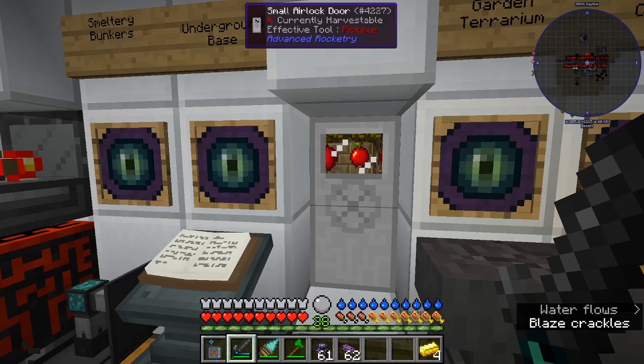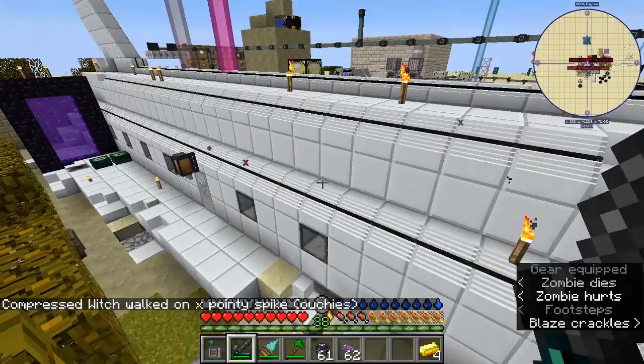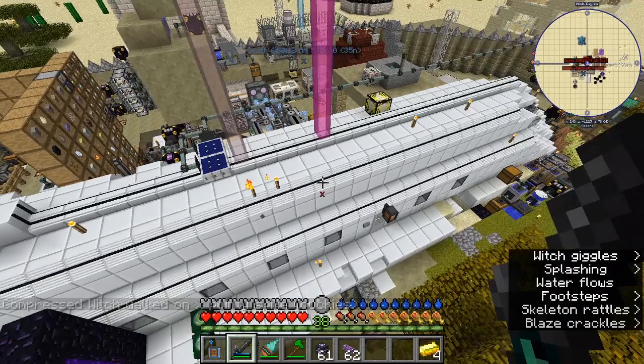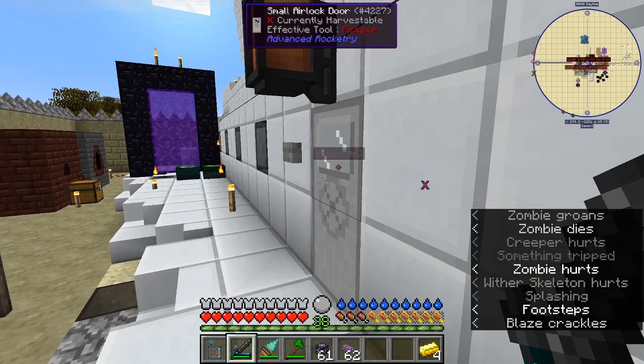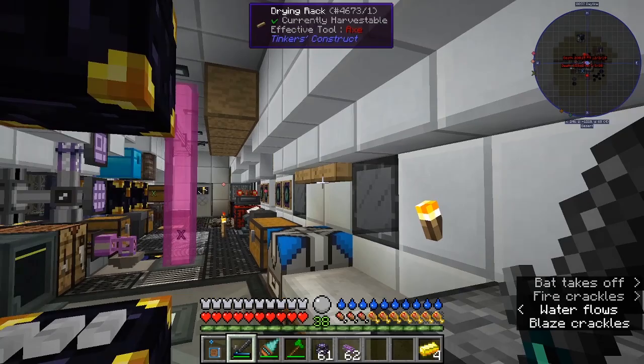I'm going to do a quick review of the endgame of Forever Stranded. In Forever Stranded you start out in this crashed shuttle thing. You start out with nothing and have to manage your thirst, heat, and hunger. It's got a mod where you can't eat the same thing over and over, which is frustrating, so it's very hard when you start out.